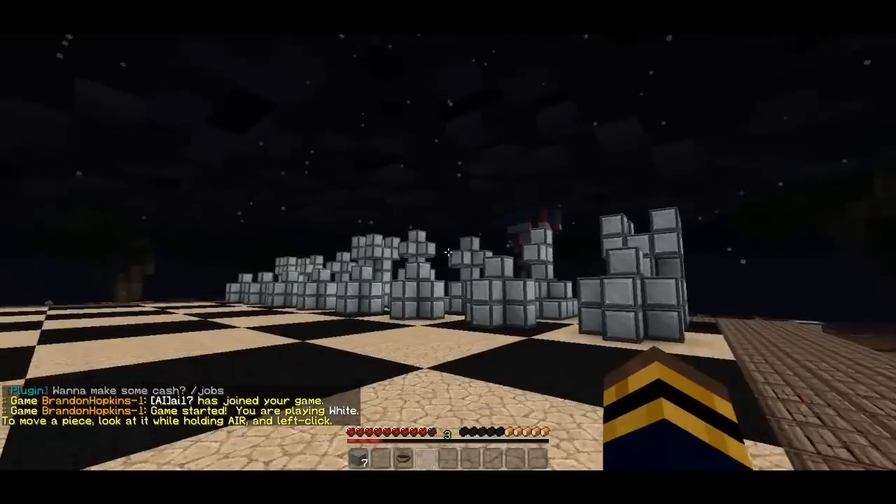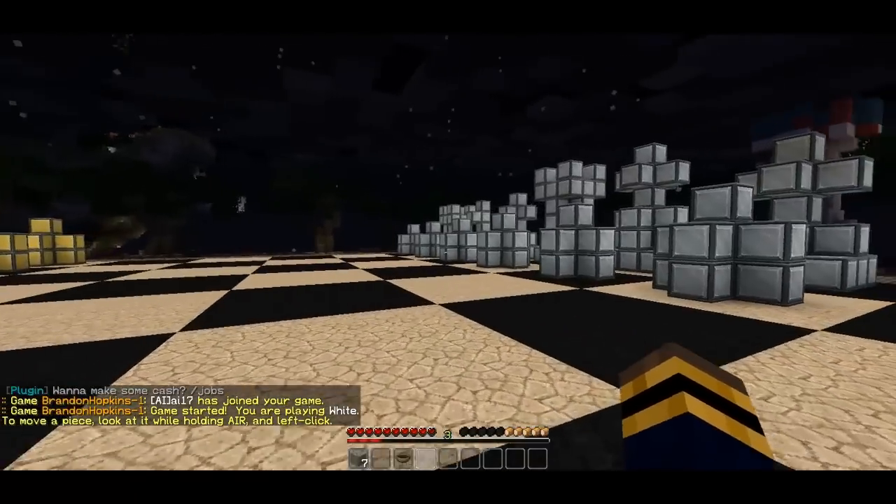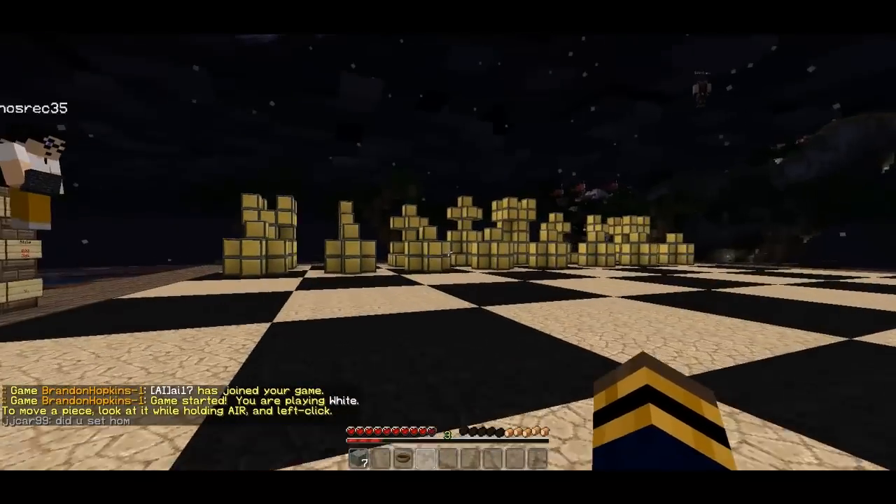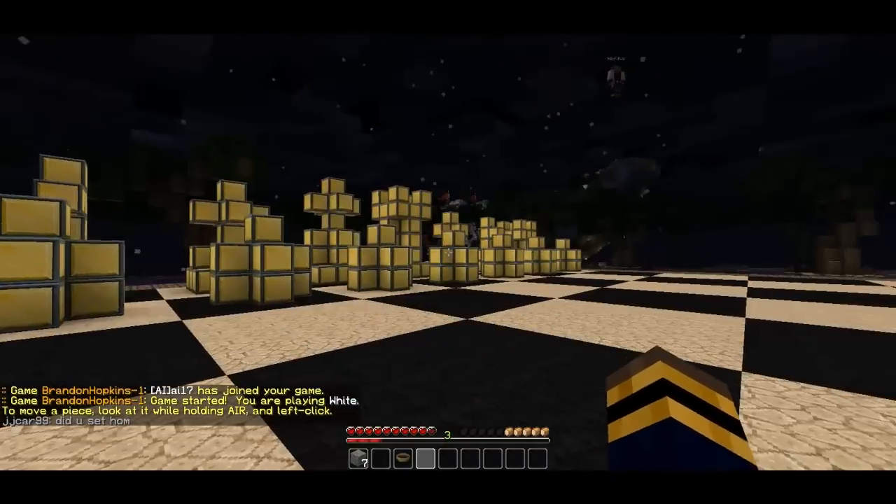So I'm actually just going to start the game. And now the game has started. By default, you're going to be the iron blocks or white, and the computer or your opponent will be gold.